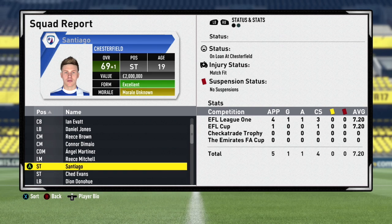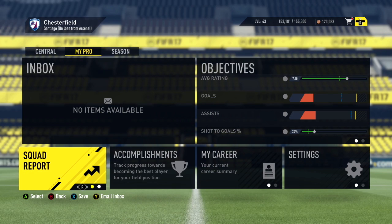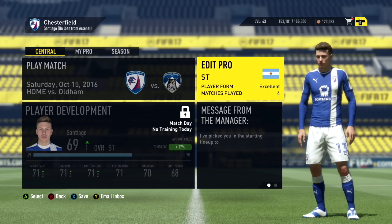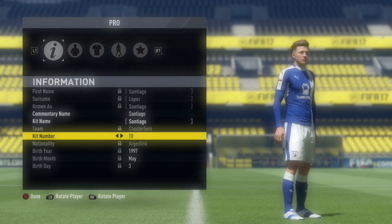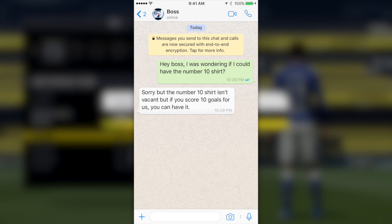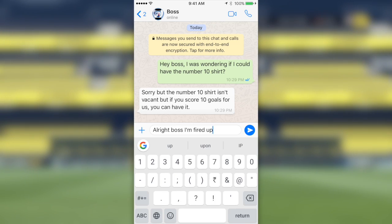This season we've improved by one overall, and we've scored one goal and one assist in the EFL League One. Our sprint speed has gone up by one and a lot of good stats have increased, which is always nice. I want to increase my stats more though. Santiago's goal for the end of the season is to be at least 74 rated. Santiago actually wants the number 10 shirt for Chesterfield - he wore that at Arsenal briefly and kind of wants it here.